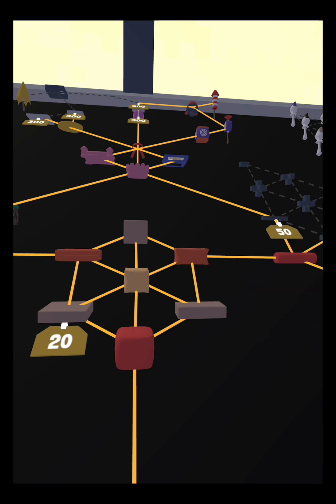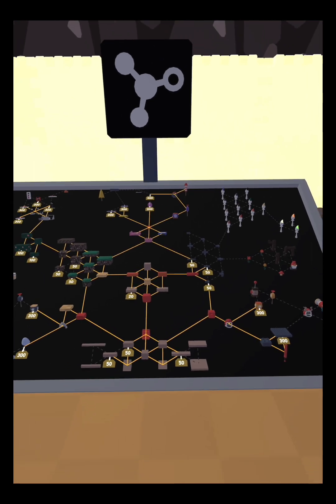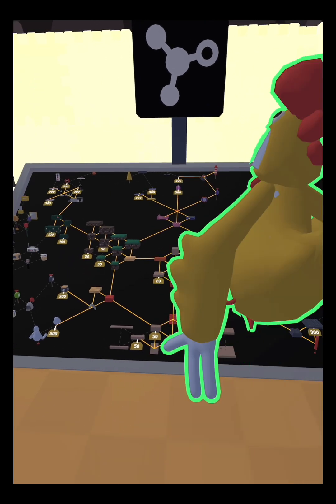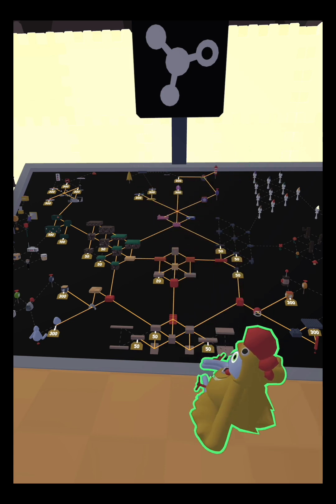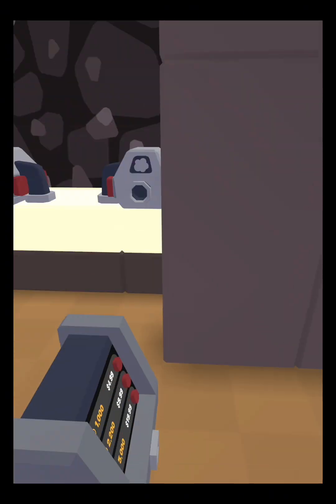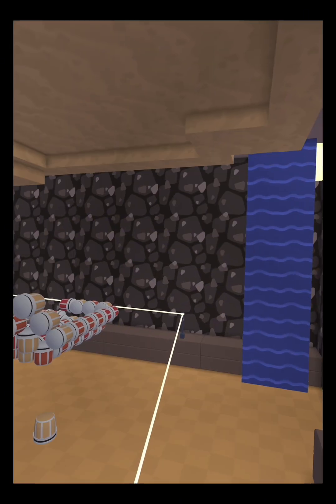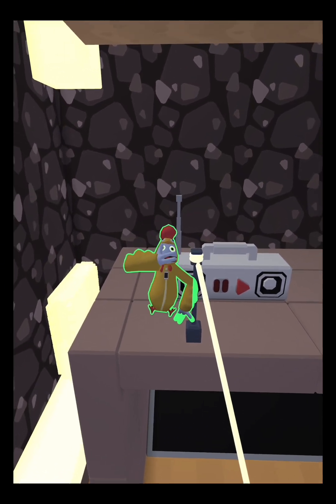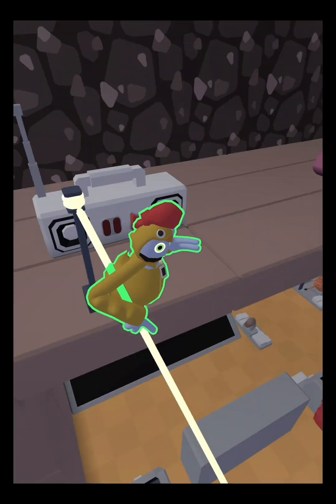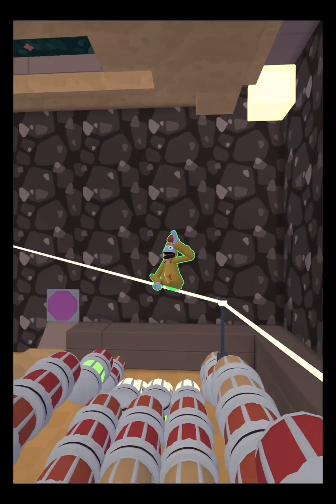Over here we have the tech web that I actually made. Look at this — this is all I've unlocked, like all of this. And also there's a zip line here. Watch this — if you paint it this color it will go super fast. I'm going, I'm going, I'm going!